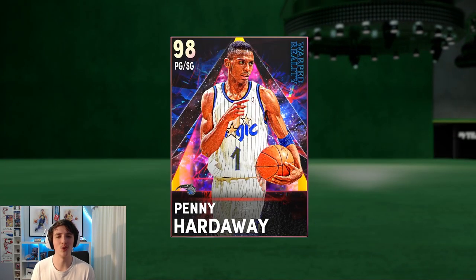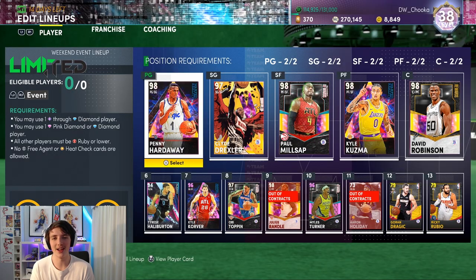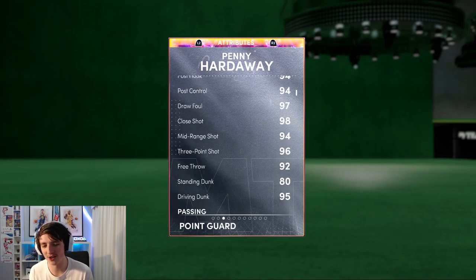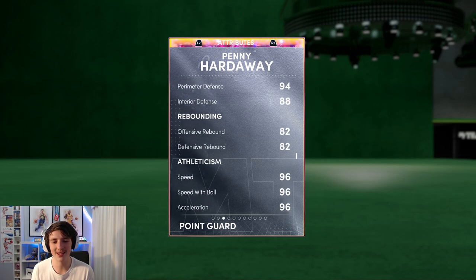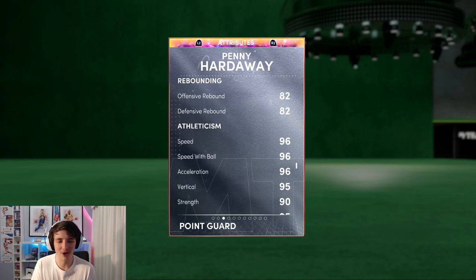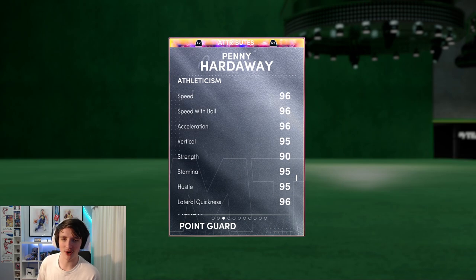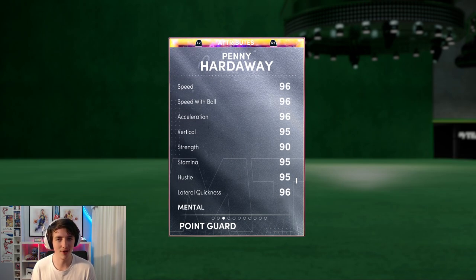Overall, love this card. If you have the MT, he's under 70k now from what I know, so it's a very cheap card. It's a 6'7" point guard — you can't go wrong with that. The only downside I would say is maybe that speed, but a 96 speed is still very good. The stamina does go down a little bit to 95, but you can get around that. He does have handles for days. Besides that, this card is pretty much perfect.